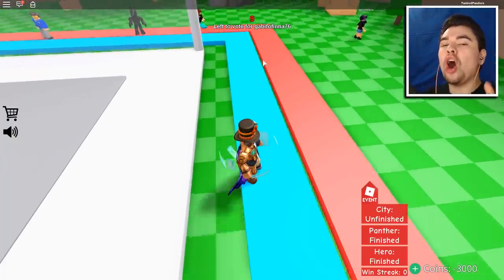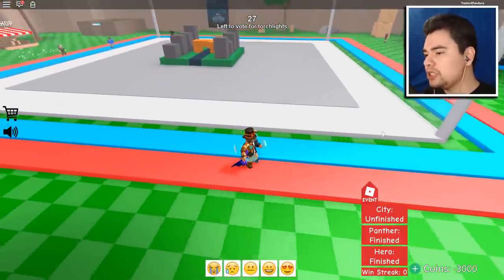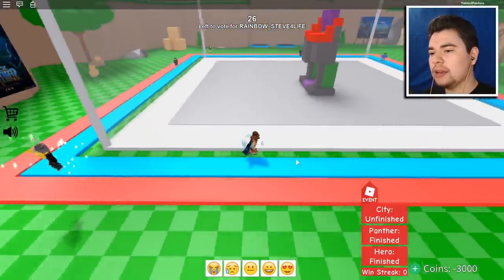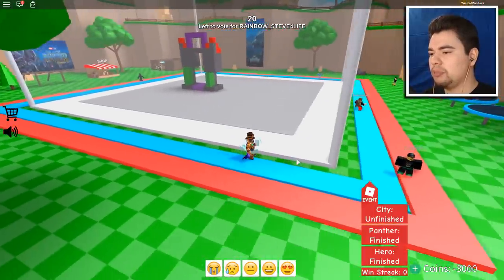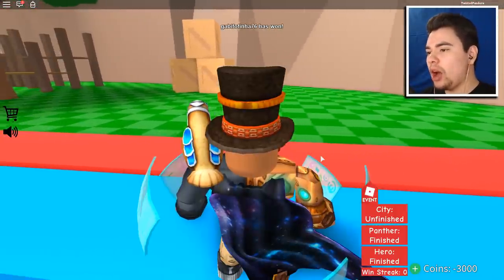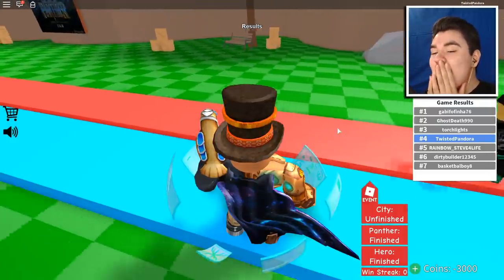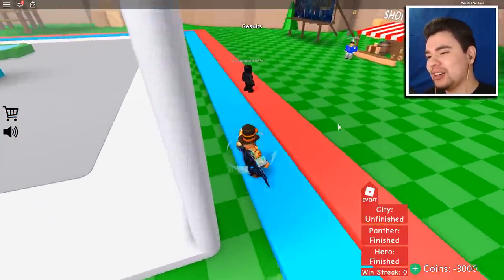I don't know if I'll win this but as long as I get in the top three, that's all I ask. Torch Lights has something here. There's a bridge — connecting what, buildings to buildings? Rainbow Steve for life — I don't really see it, it looks more like a person's legs. Half legs, half boom box. Time for the results — Gabby of Fifina won with this. Yeah, I could see that. I'm fourth place. No, no — fourth place!